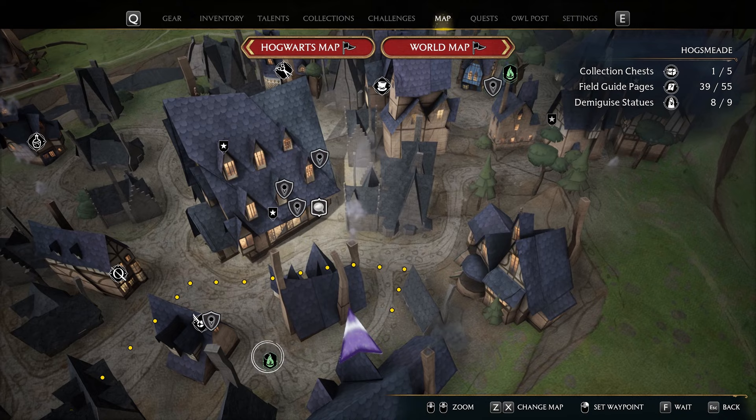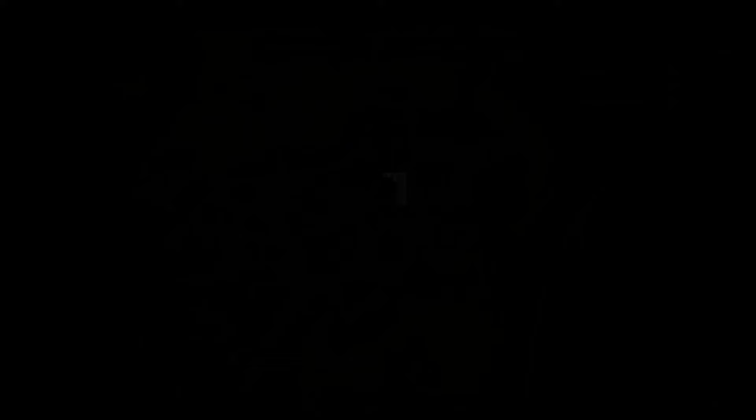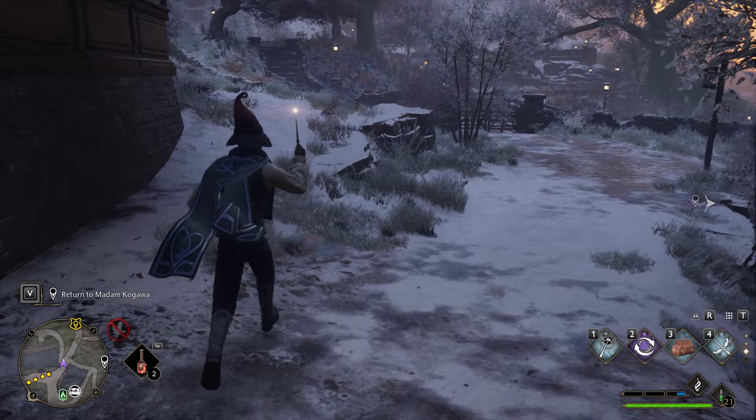This is Hogsmeade in the south part, so you can spawn at south Hogsmeade and you can see my location in purple — that's where I am. Now the location of the Moth is right behind you. Sometimes it seems all roads lead to Hogsmeade.